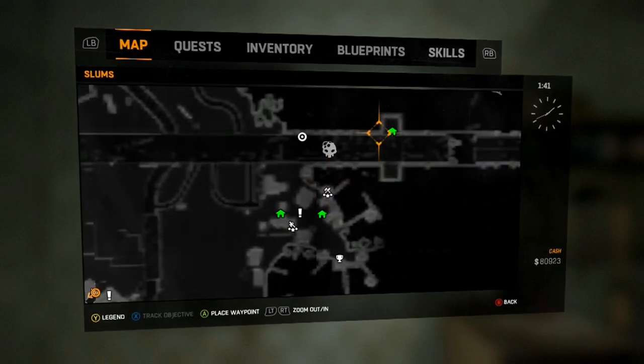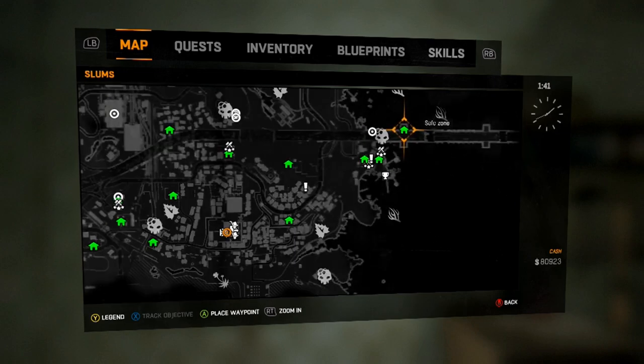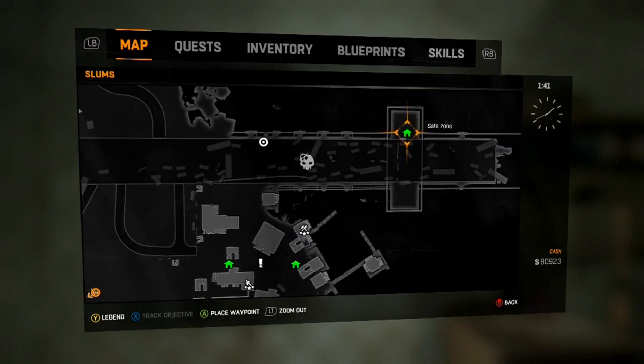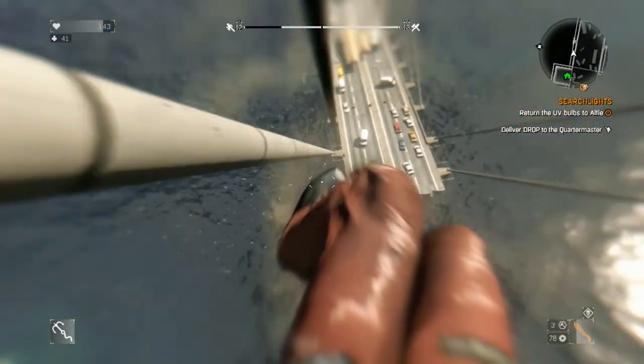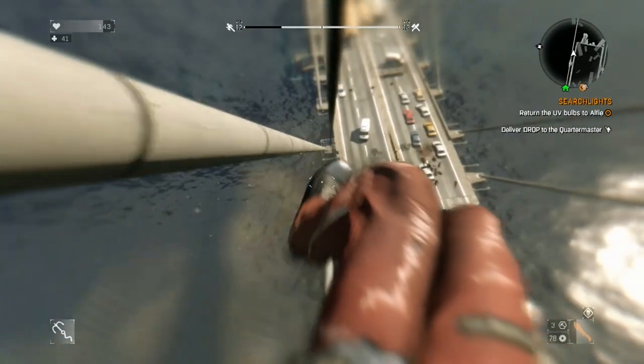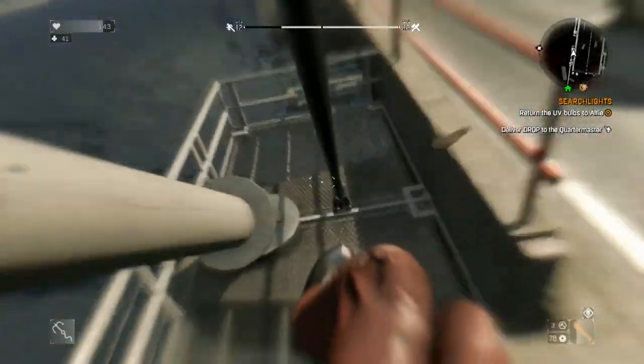The location is this safe house right here. If you do not have it unlocked, you gotta do a couple of quests for Alfie, and this safe house will be one of the places that you stop by. When you're up here, you take a zipline to the other side of the bridge — this is the only way to get to this side of the bridge.